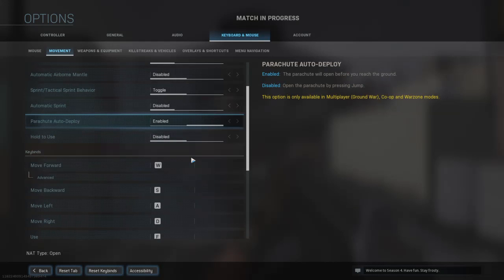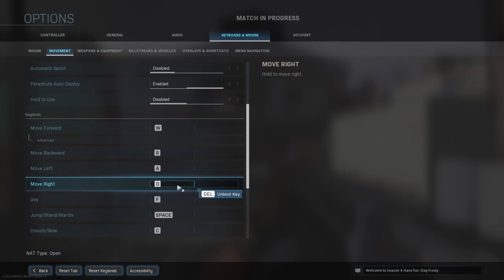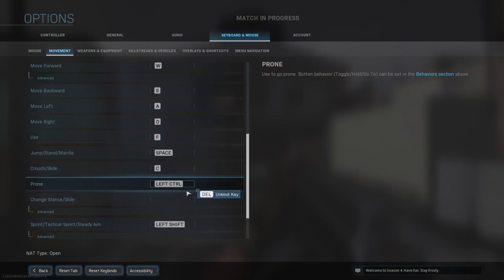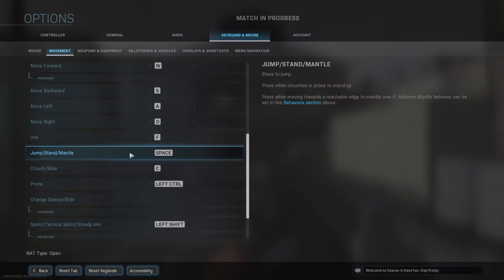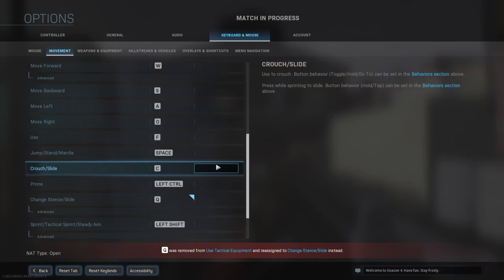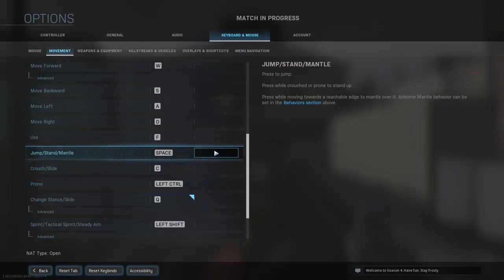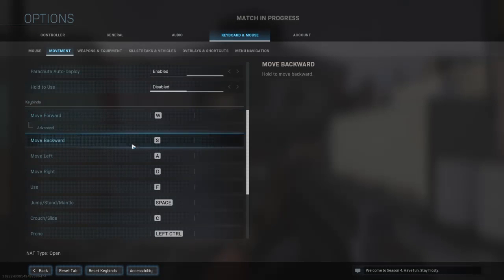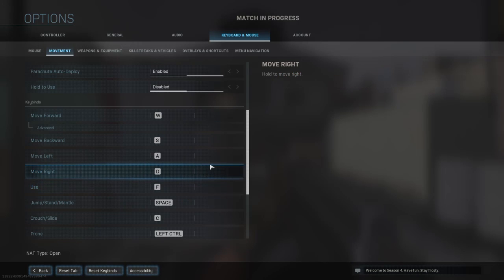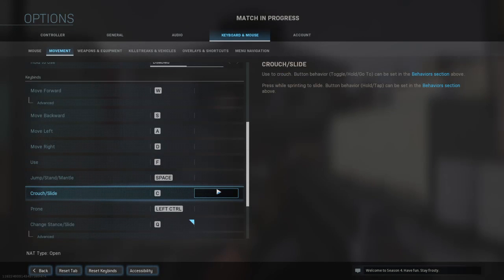Okay so WASD — yeah, WASD. Jump is space, that makes sense. This is really weird for me. Move forward is W, backwards is S, so WASD fits for this. Use — is that like my square button? I suppose F. Okay, we'll keep it. We'll just set this and then we'll see, because I'll only know what works later for me.